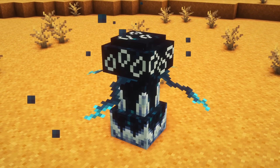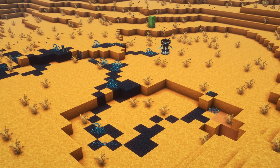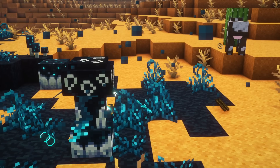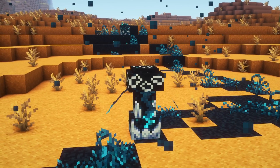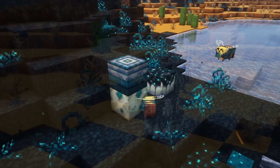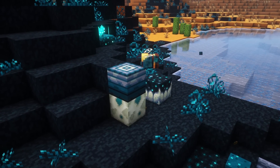Another infector class is the Skulk Spore Spewer. This block mob doesn't move but instead infects blocks and mobs around it. It does this very quickly, being a dangerous threat to the player.